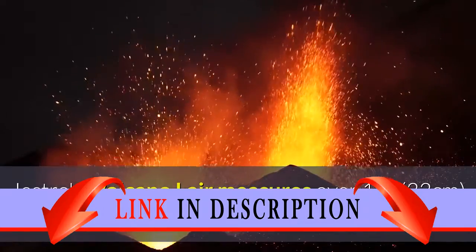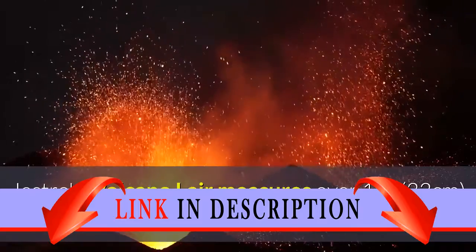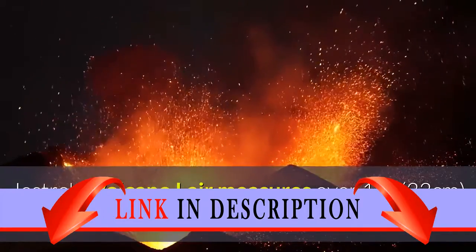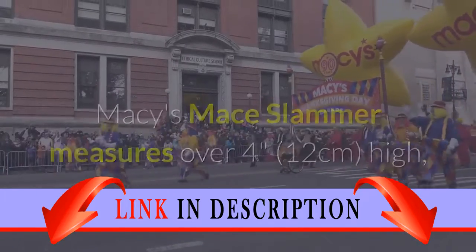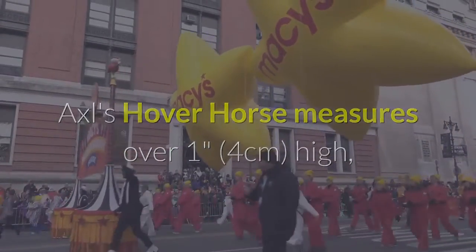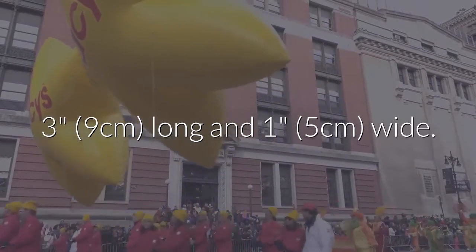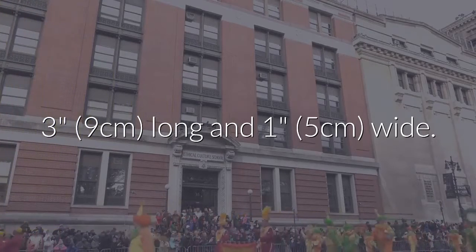Volcano Lair measures over 12 inches high, 16 inches (41 centimeters) wide and 11 inches (28 centimeters) deep. Macy's Mace Slammer measures over 4 inches (12 centimeters) high, 6 inches (17 centimeters) long and 4 inches (12 centimeters) wide. Axel's hoverhorse measures over 1 inch (4 centimeters) high, 3 inches (9 centimeters) long and 1 inch (5 centimeters) wide.